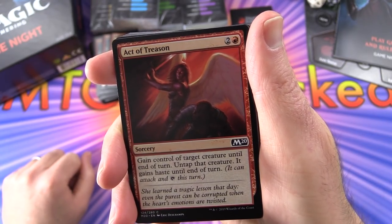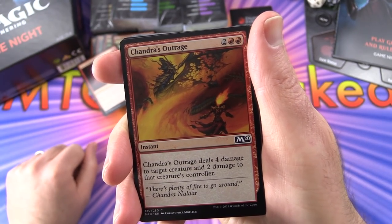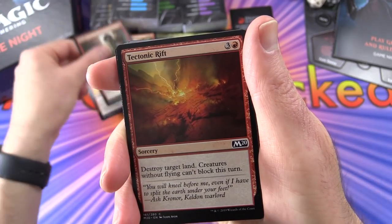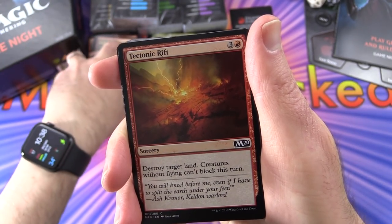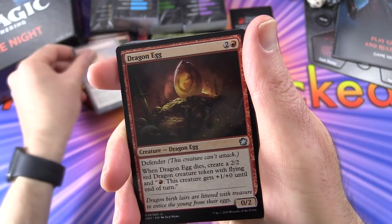Act of Treason gives you control of a target creature - that sounds fun. Chandra's Outrage deals damage. Shock - that's a classic, dealing damage outright. Tectonic Rift destroys land - interesting.